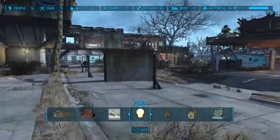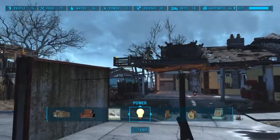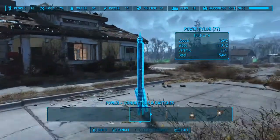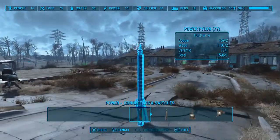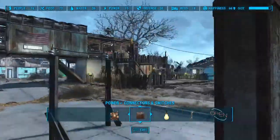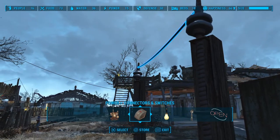If this pylon were further away it would still work. Let me show you — let's go ahead and make a pylon. We can even run way down here. Now there's no way the wire would stretch this far under normal circumstances. But this trick allows the wires not only to pass through walls, it allows them to break a few other rules of physics, including how far they can stretch.